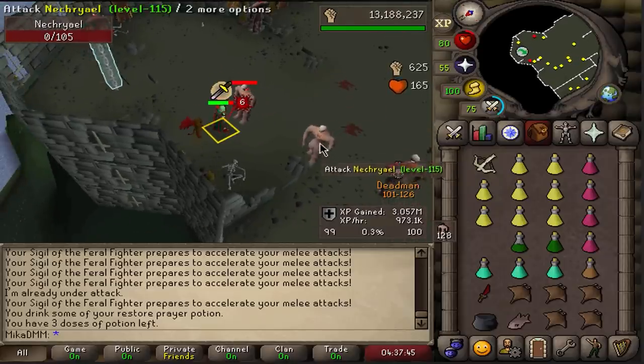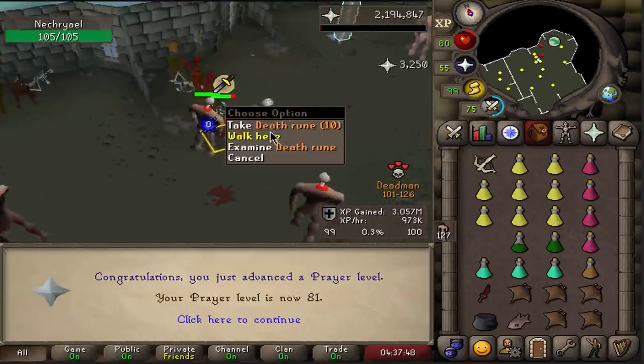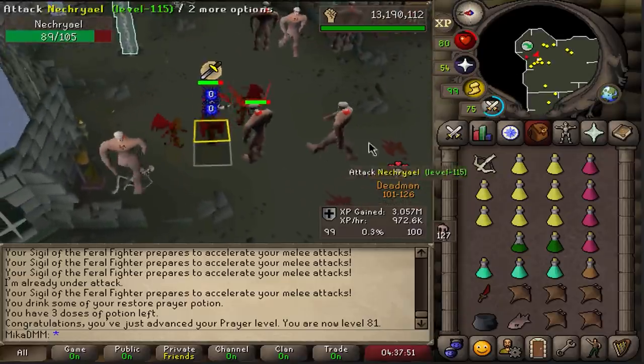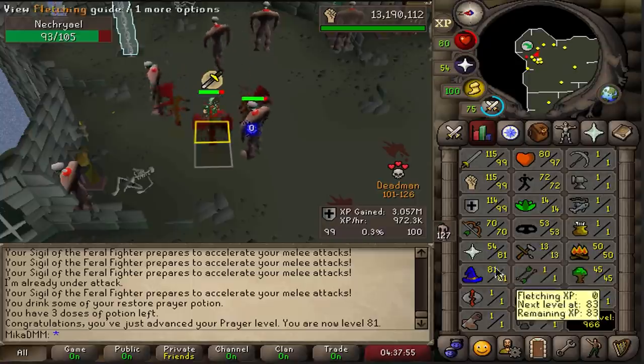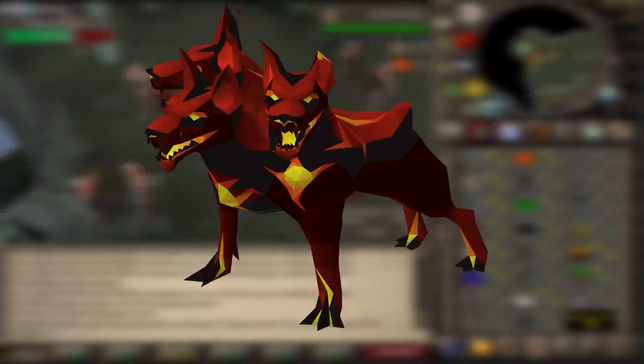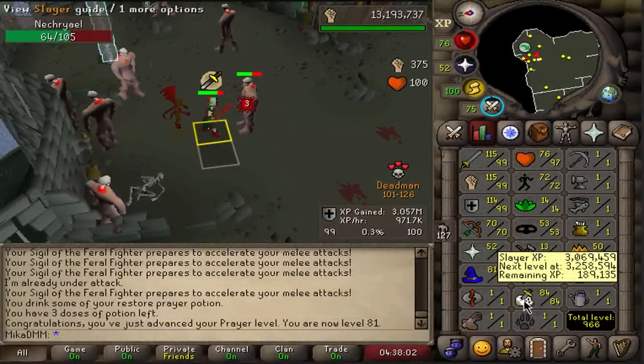I have been extremely fortunate in this video to not have died — that one HP escape was very, very lucky. Now, some plans for future videos: we're going to hunt for some very rare Deadman Mode items. We're talking whips, we're talking tridents — who knows, maybe even some Cerberus. That's all coming in the future.